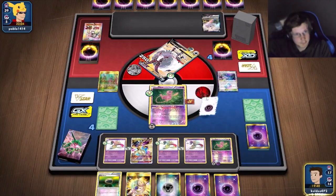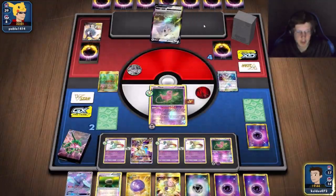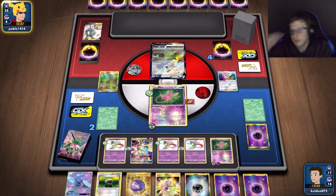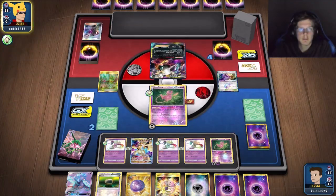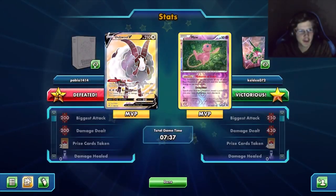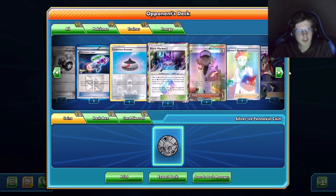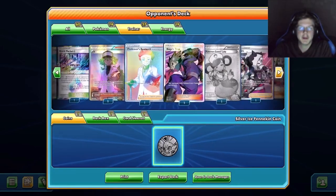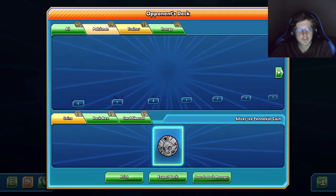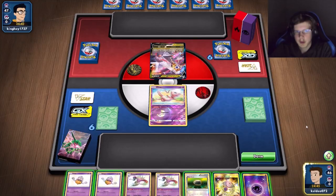About 250 damage right there with the damage reduction. One more to go. He could try to attack this turn. A random card — pretty random deck overall. Black Market stadium. Good thing I got rid of that before. He only had one end and then he just ended me into like the worst thing ever. But yeah GG, going into another game.